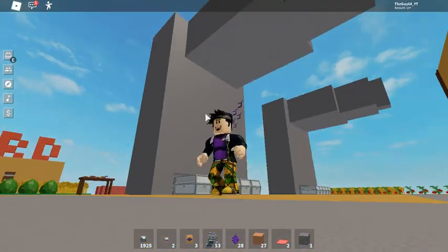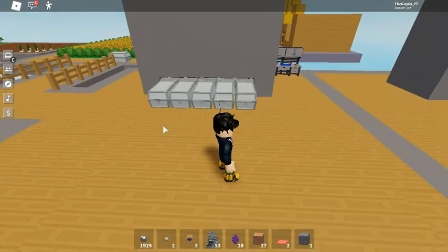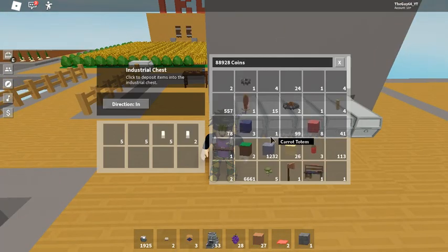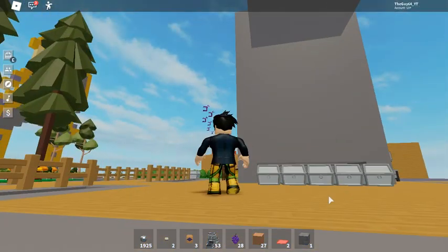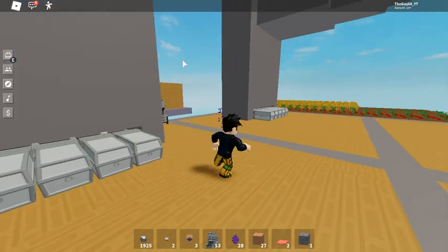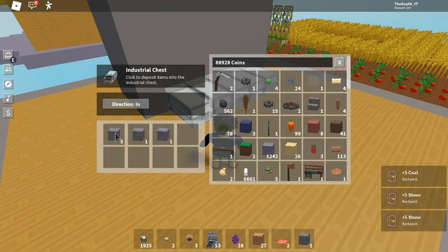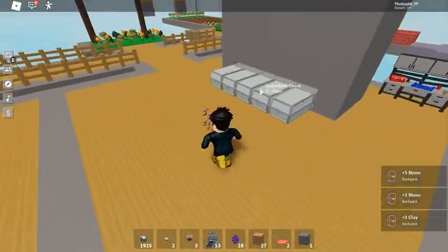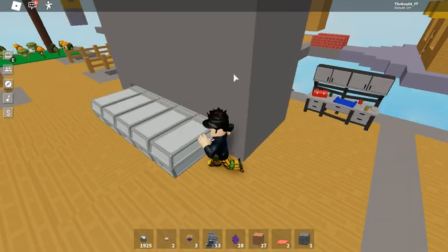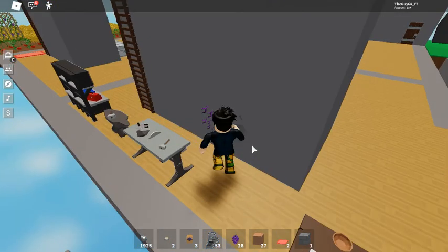When you first look at this, you're saying this does not look super efficient. But I say it is, because even if it's not as big and can't hold as many chests without making it larger, all it takes is stone. And if you have something like this where stone is constantly coming out, you can just get infinite stone — well, a lot of stone. And then make it taller, bigger, whatever. I haven't been wanting to do that because I don't need millions of iron.